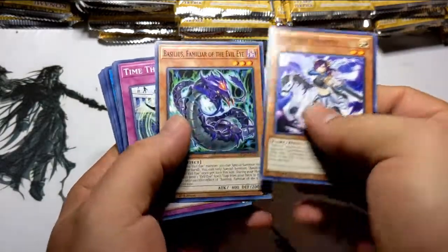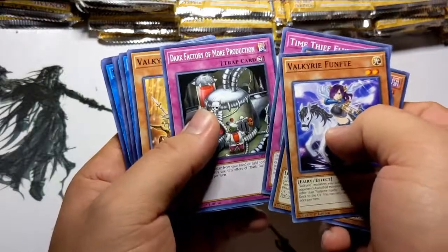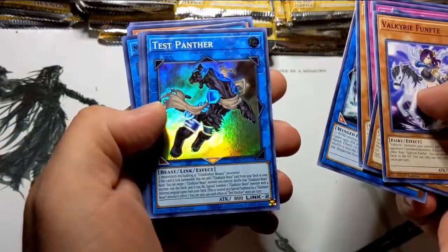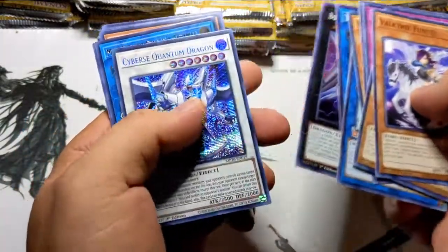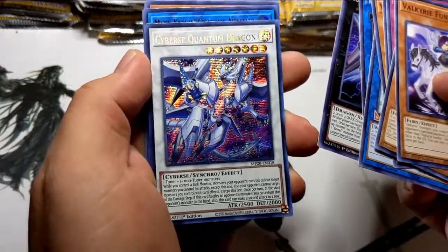Got some Valkyries, some Evil Eyes, Time Thief, Dark Factories, Doom Eagle — look at that, Test Panther! Borreload Exchange — no one needs that. Cyber's Quantum — I'm loving how it looks, beautiful.